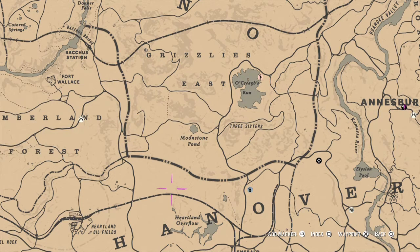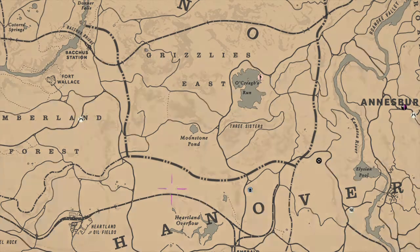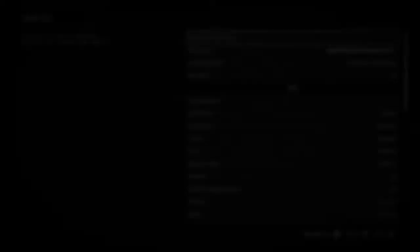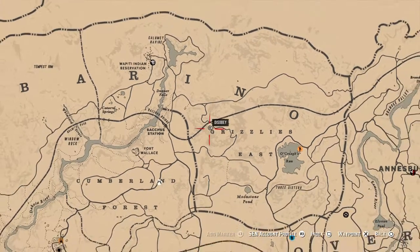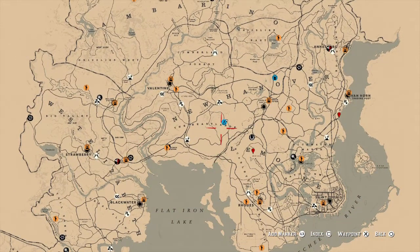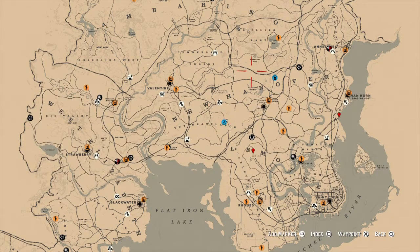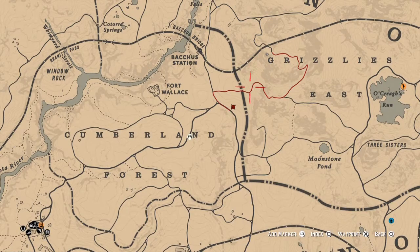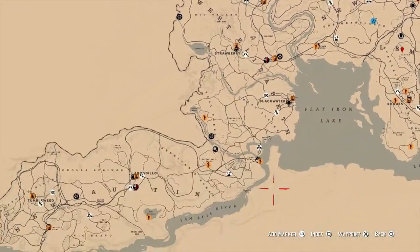If you are colorblind and want to try this out, by all means feel free to do so. I'll also go through the other colorblind modes. This next one doesn't really show much life on the map — the colors are dull. Your camp shows as dark blue and your waypoint is like a blood orange. There's not really much to look at.